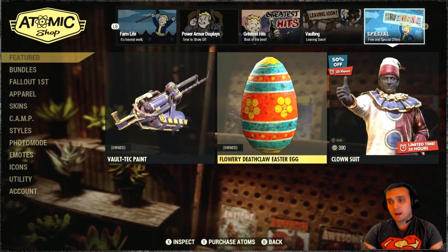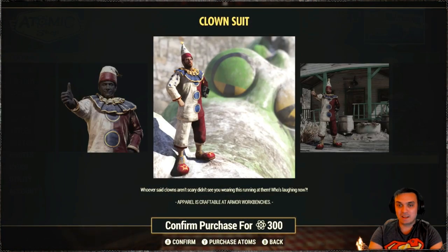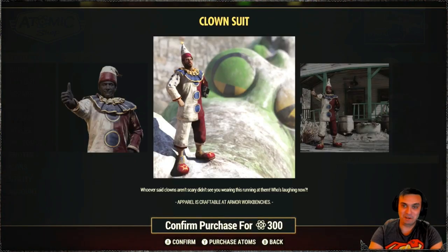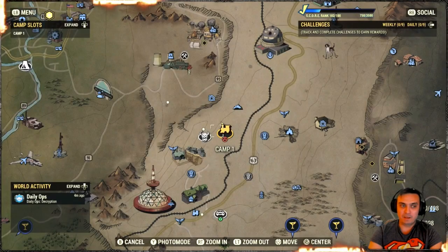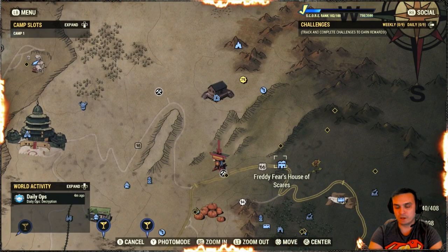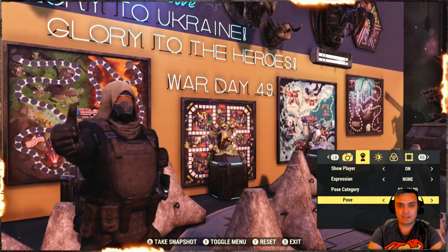I believe there are around seven eggs throughout the week — one available each day. You can also get yourself a clean clown suit. I think the default free version actually looks better because it looks more survival-ish. If you want to find the clown suit, you can get one at Freddy's Fear House of Scares — you should find yourself a full dirty clown suit there.